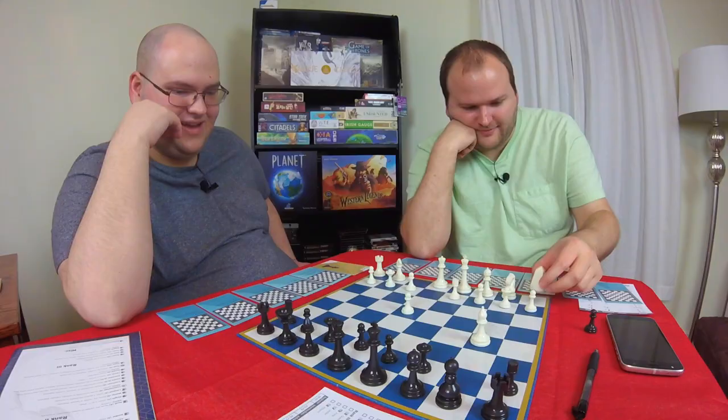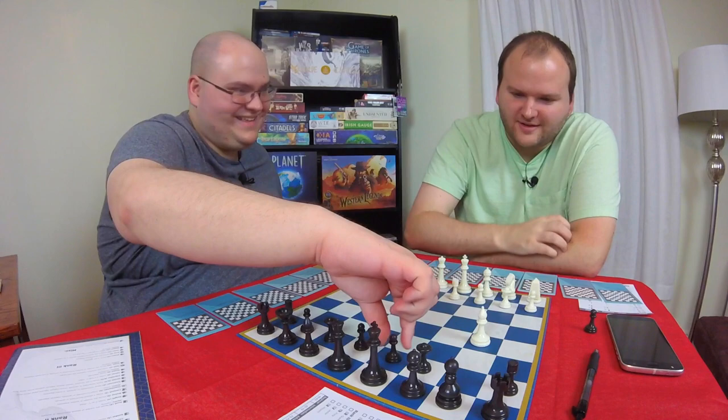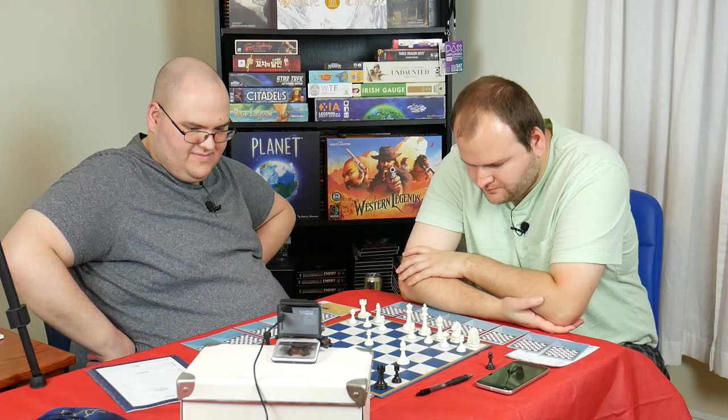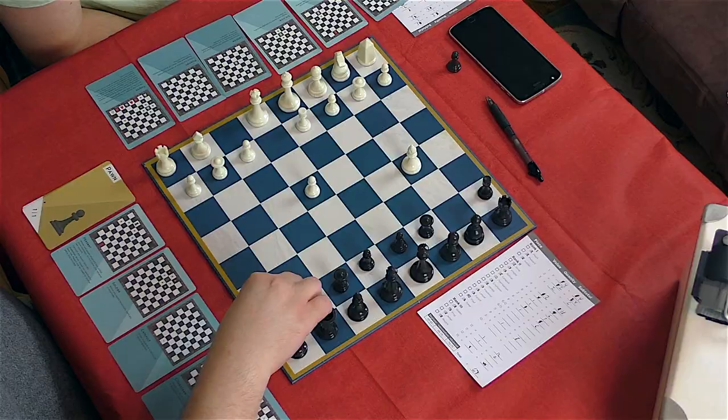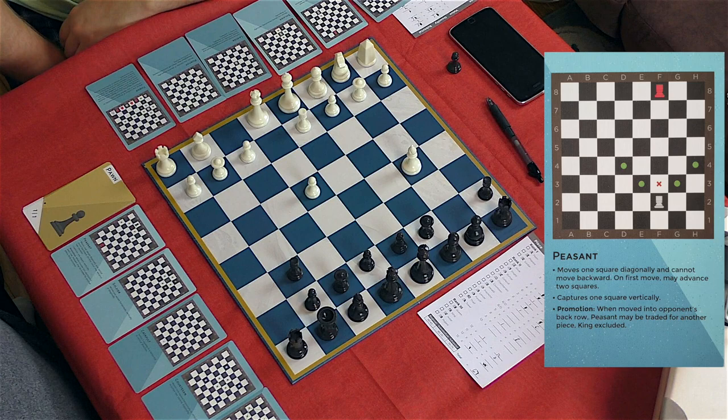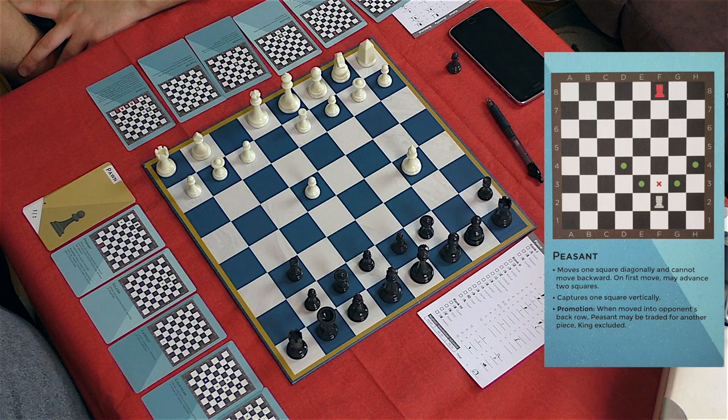We're not here to demonstrate high-level chess play, we're here to demonstrate Fairy Chess - the game, which is kind of cool. They have all their own unique pieces. See, I could do this... I wouldn't recommend it - it's called a queen's sacrifice. You know that famous move? You'd be in trouble. Peasants move diagonally but they also capture vertically - so they're the inverse of a pawn. They move diagonally, capture vertically, and they can also get promoted like pawns.